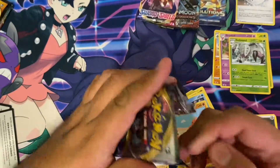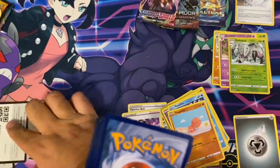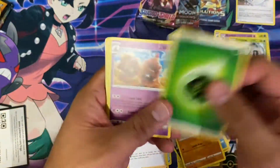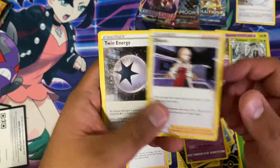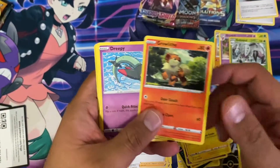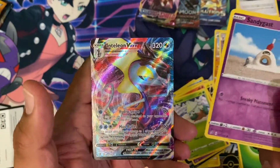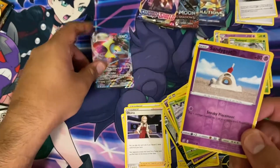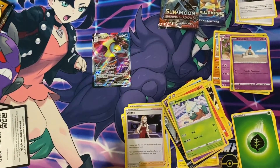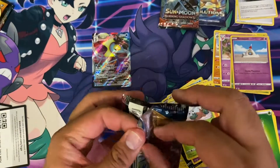I need some more Vivid Voltage packs — I'm trying to get the Pikachu out of this. Oh oh oh oh — nice! Intellium VMax! I like that, pretty cool, pretty cool. All right, Sword and Shield base set.